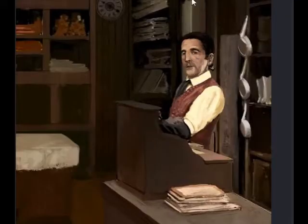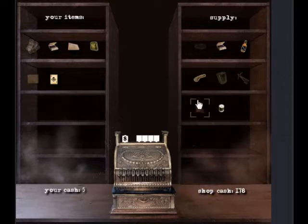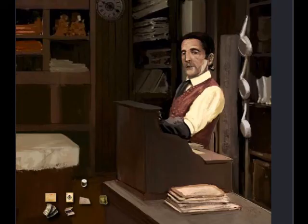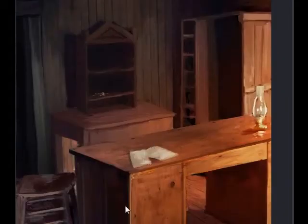You'll see this creepy character — scared me half to death when I first played. Talk to him. You're gonna notice he's got gunpowder and you're gonna need the gunpowder eventually. Also the cotton thread — you're gonna need that too. I can buy the cotton thread. Exit, click over here, get the money — $24. And there's a sheriff's badge but I don't think you need that.